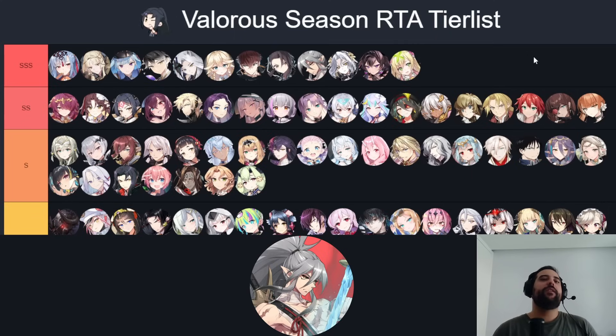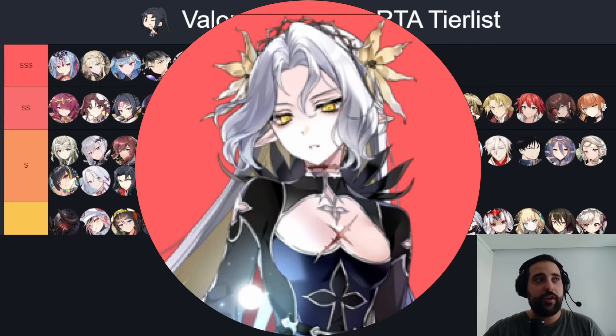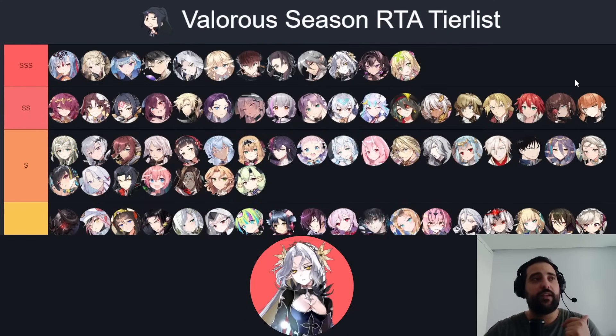Run also shaped the meta and will probably always shape it. She's the fastest unit in the game, and a unit that just dies to Run's S3 is very hard to be under Triple S tier. She's the best cleave unit, provides immunity, soul-burn, non-effect resistance, and defense break — this unit has a lot going on.